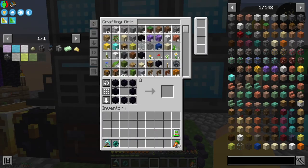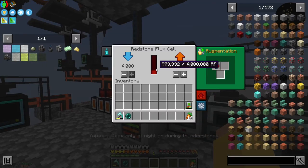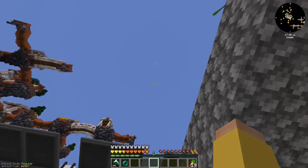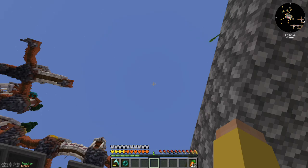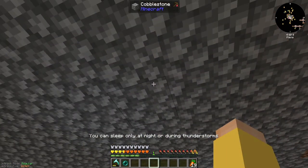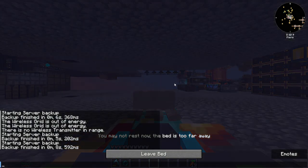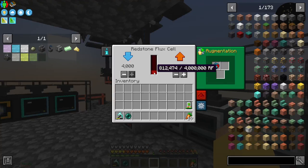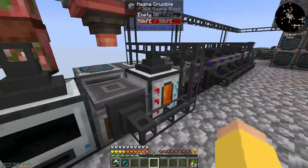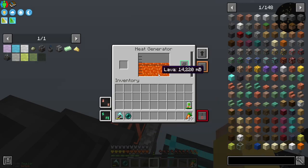I'm getting by right now, just well enough — that's the problem. When I start turning on all of my machines, it starts draining, and at nighttime it drains further. I fixed some of that by putting four or five wind power generators at the highest Y level they can possibly be, cranking out wind power. That's kind of getting me just above where I need to be. Sometimes when the sun goes down these guys turn off, and the lava generators sometimes run out of lava.